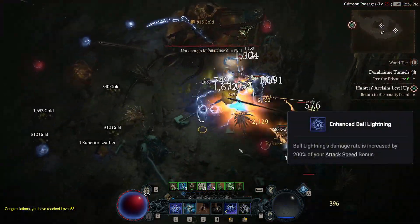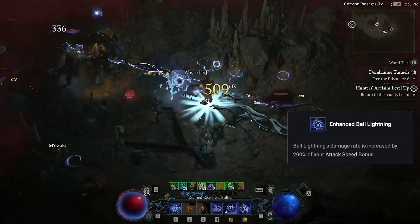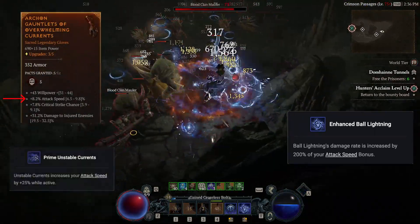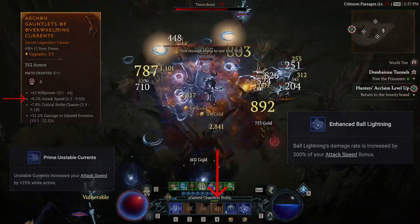Another key is that Ball Lightning gets a double damage bonus from attack speed bonus. It's best if we have attack speed stats on our gloves, and we get a 25% bonus attack speed when the ultimate is active.